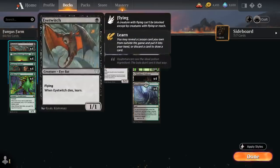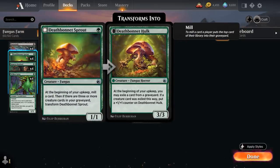At 1 mana we have the full playset of Deathbonnet Sprout, a 1/1 Fungus that at the beginning of our upkeep mills a card. When there are 3 or more creature cards in our graveyard we can transform it into Deathbonnet Hulk, a 3/3 that at the beginning of our upkeep may exile a card from a graveyard — if a creature was exiled this way, put a +1/+1 counter on the Hulk. This means we can also potentially grow Willowgeist by exiling cards from our own graveyard.